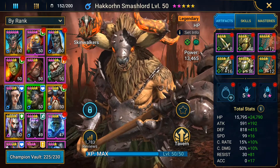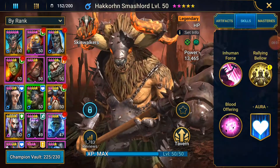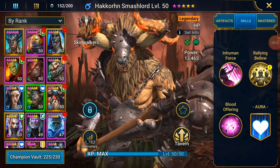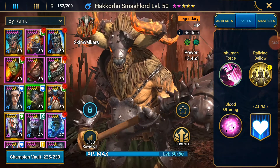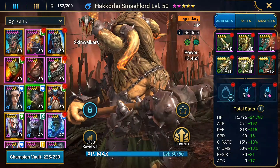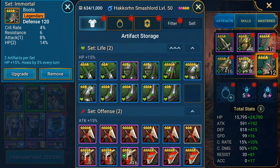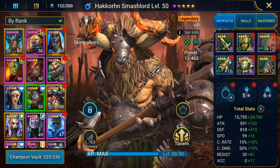High accuracy is important because of his stun ability. High resistance is important because you don't want him to get block buffs or something, since he's got cleansing - you don't want him getting stunned either. I just couldn't find much accuracy. I put whatever HP stuff on, and if it didn't come with accuracy there's nothing I can do. It costs a good 8 to 10 million silver to get all these artifacts up to this point.